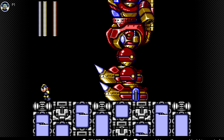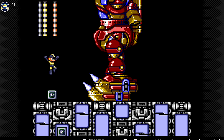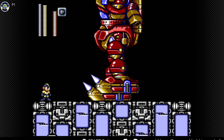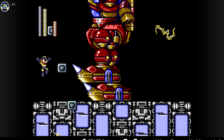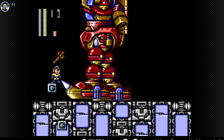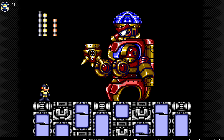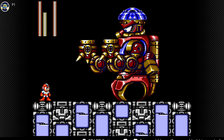Here we go. Time to fight this giant mech. We have to go up here - we're gonna ride these up. There we go. And now for the second part of this fight. We got the Hard Knuckle and the Crash Bomb's good. The second part is weak to the Crash Bomb or the Hard Knuckle.